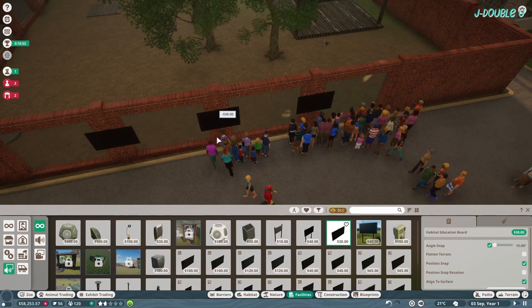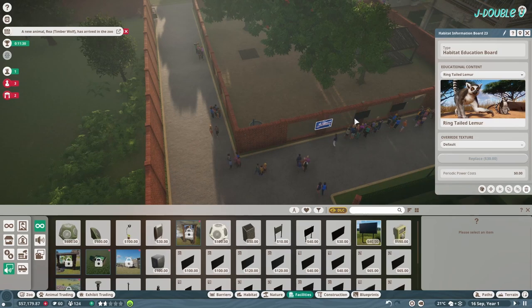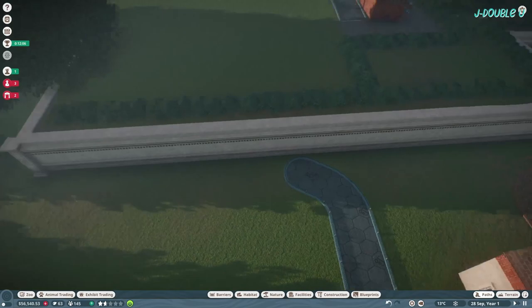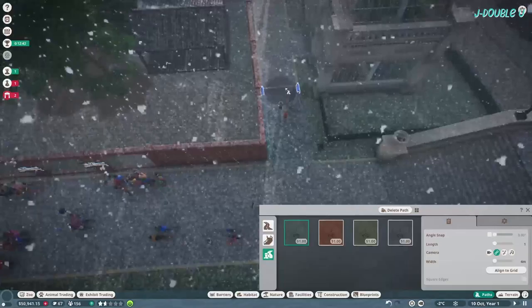Add your education - you're going to need your education boards, conservation boards, talk points, and speakers in this one; you're going to need them all. Also make sure that your mechanics are researching barriers, with the goal being one-way glass. Do a little path and put a staff room and two research centers down here, and in that little cutout put a keeper hut. It started snowing, which is a problem.